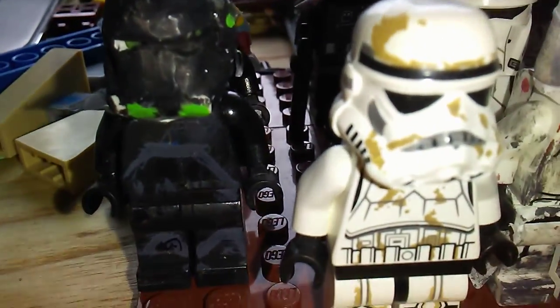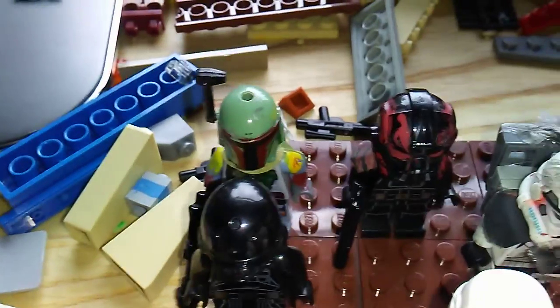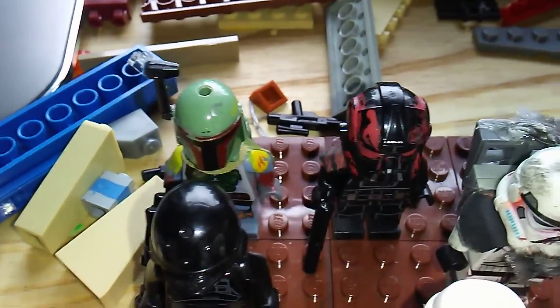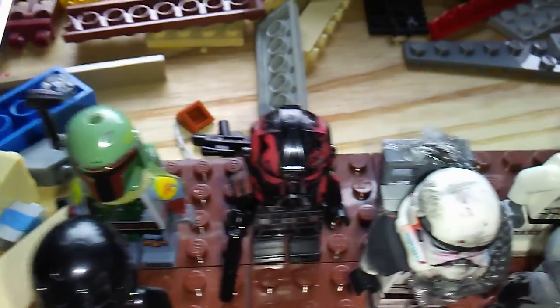You've got your custom Death Trooper Commander, and back there is Imperial Ground Crew. And you've got Boba Fett — I included Boba Fett because he works for the Imperials in Empire Strikes Back, so I kind of just said screw it and threw him in there.